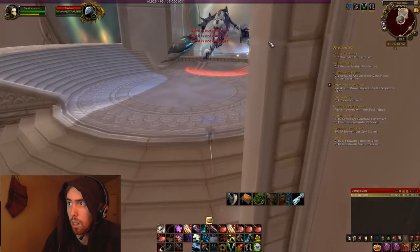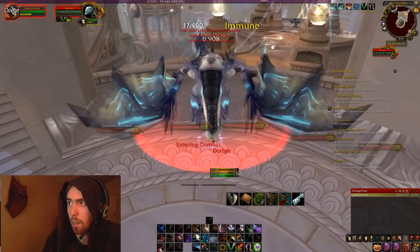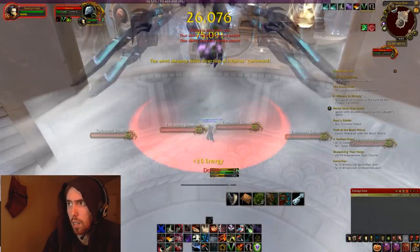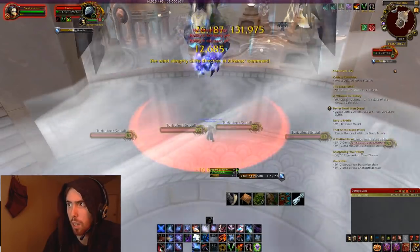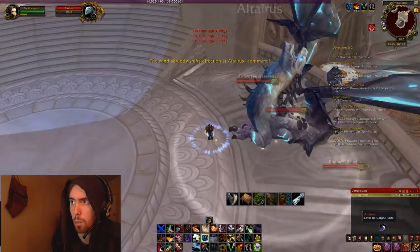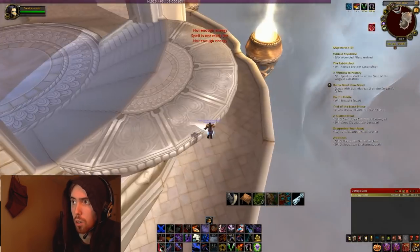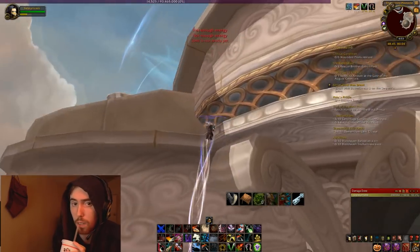Here we go up to Altarius, and the mount he drops looks exactly like this — the Drake of the North Wind. He's obviously very easy to kill, but a little tip: if you have the wind going against you, you do less damage. I don't care because I'm Siege of Orgrimmar geared and this is a Cataclysm instance. As soon as you finish the run, you just go over here and jump off, and it ports you right back to the start of the instance.